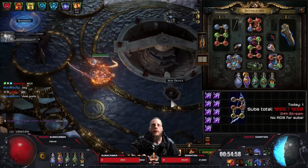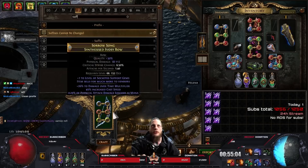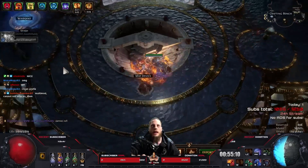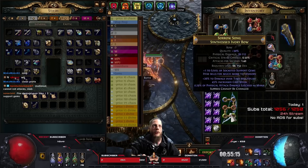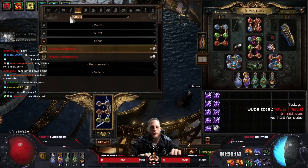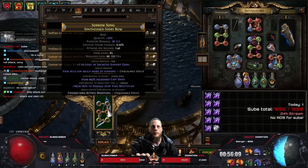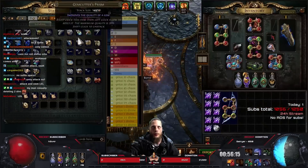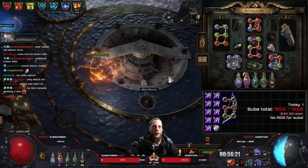Do we have the craft? Yes — suffixes cannot be changed, since our cast speed and DoT multi are suffixes. Boom, then we scour that thing. Suffixes cannot be changed — we scour that thing. Now we have a clean cast speed and DoT multi bow. Then we do cannot roll attack modifiers, so we have a triple suffix. And now we exalt slam for plus one level of socketed gems — perfect.